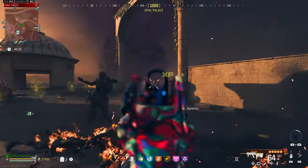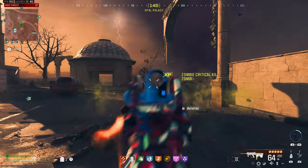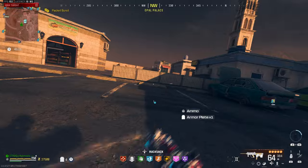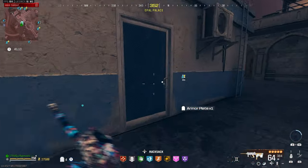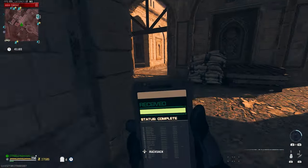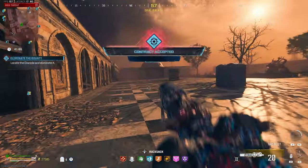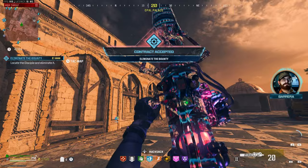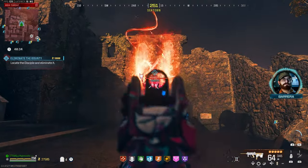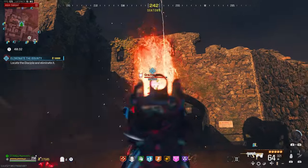Damage output is definitely great on this thing. I don't think we'll have any issues doing this bounty contract right here, so let's go ahead and pick that up and see what target we get. Hopefully we get a mega — and it's a disciple. Disciples right up ahead, let's try to break his armor. There we go, we can hit a few criticals on him now.